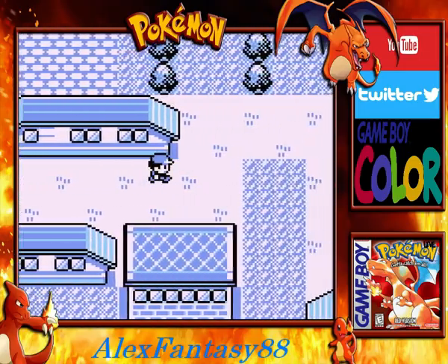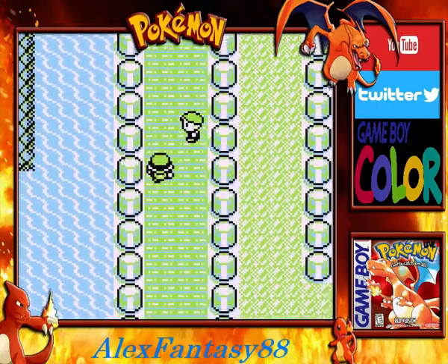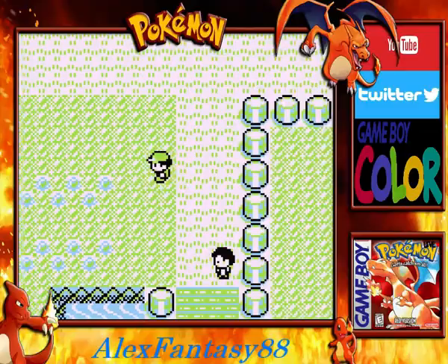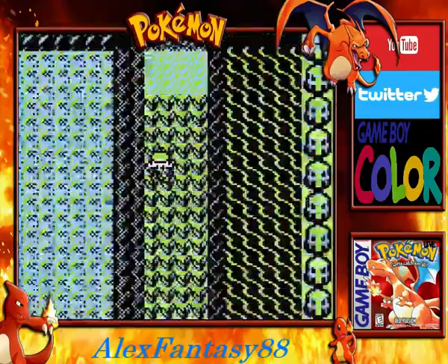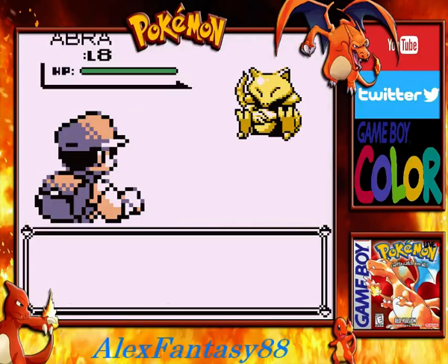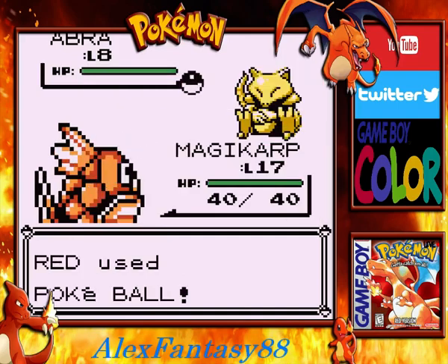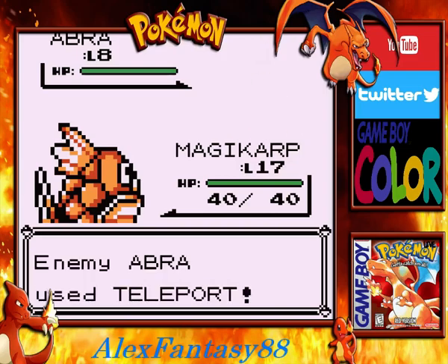We'll head on up over here. There is going to be a trainer that we're not going to want to fight — he's right to the left here — so we're going to go all the way over and down. Do not battle this guy, no matter what. There's the Pokemon we wanted to capture — it's an Abra! Unfortunately I put out the wrong Pokemon first, so we're just going to have to try to throw a Pokeball and see if we can capture it without lowering its health. Didn't think that was going to work — down it goes.